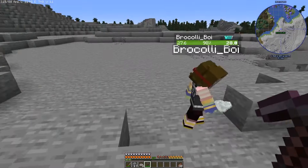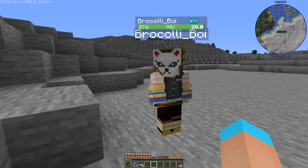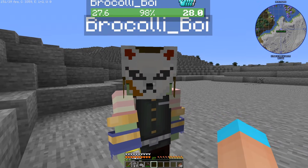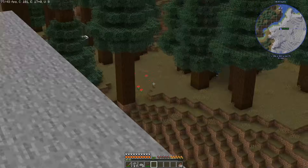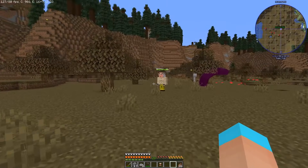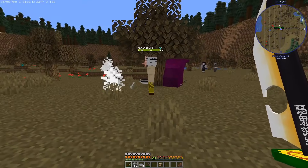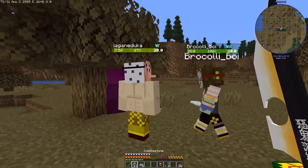Now we have to look for the trader. He's a guy with two knives, wearing yellow with a mask on. No, you don't kill him — he trades! We should head into the woods until we find him. Alright Broccoli, I found him — it's this guy over here. Hold out your four rare ores and right-click on him to see what you get.